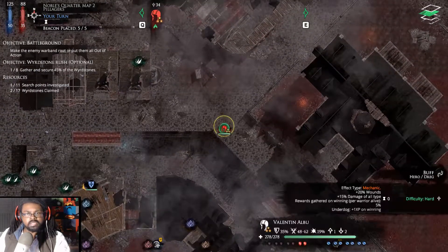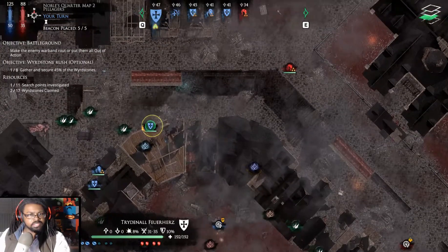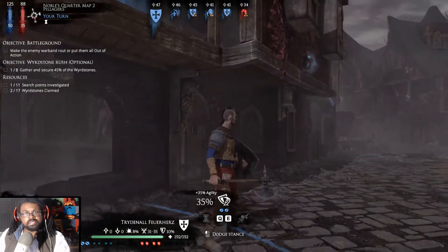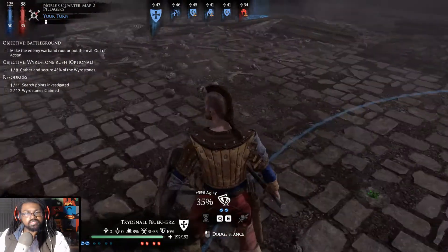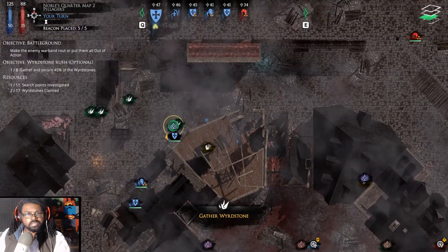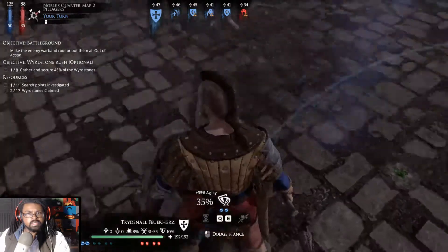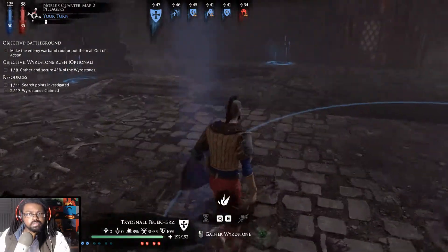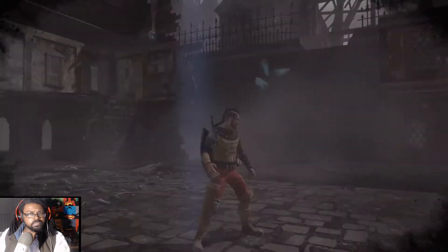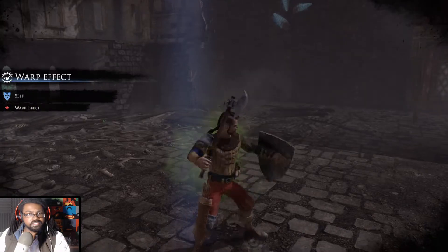We have Valentini behind us — not fantastic. There's something up higher, and there's some wyrdstone somewhere in this region. Pick up as much wyrdstone as possible — we can pick up two more. Then we might have to pull back with Mr. Furihaus.